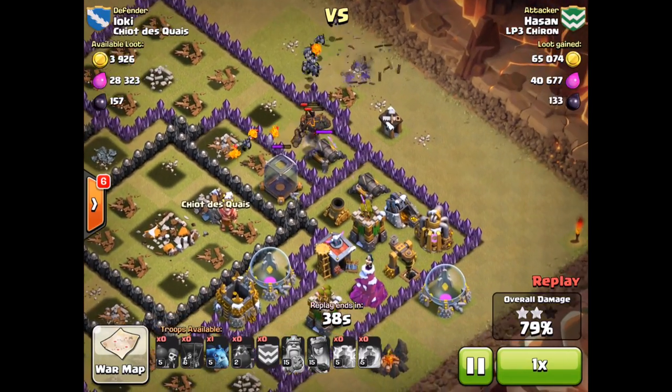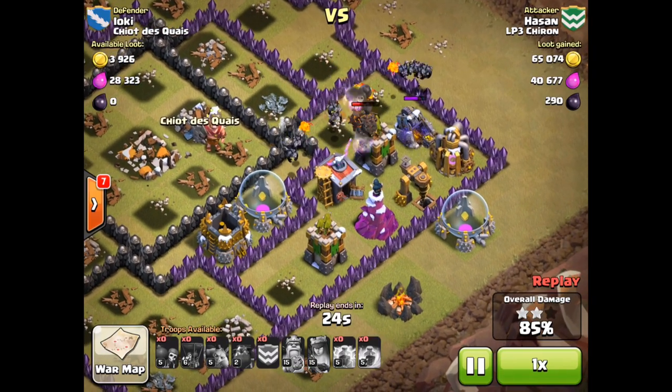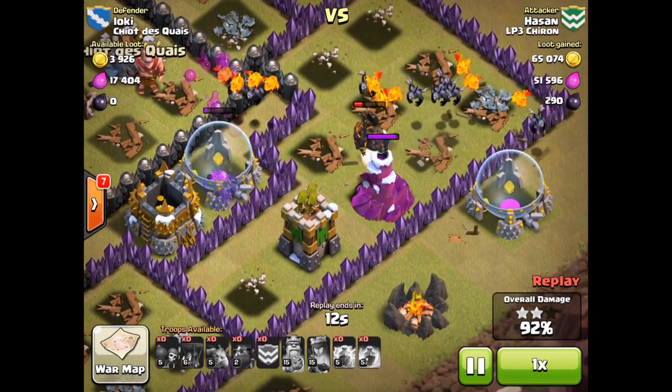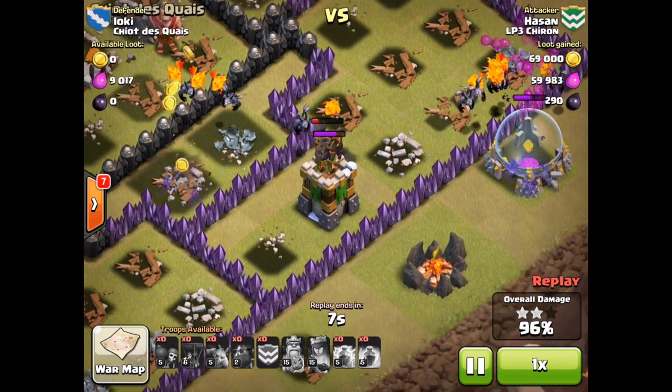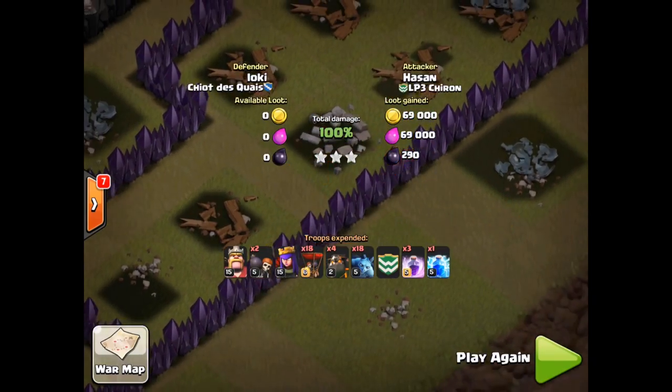Despite having no heroes to clean up or high-damaging units, the Lava Hounds distract those defenses. One goes down, but the last Lava Hound distracts the Wizard Tower so none of the Minions and Lava Pups get hit. And there it is — another three-star victory for LP3 Chiron.